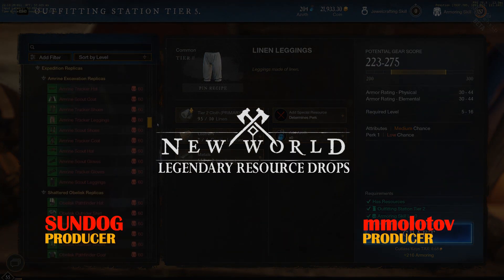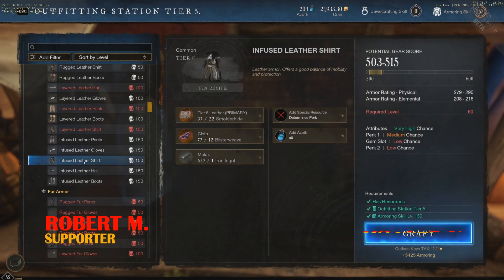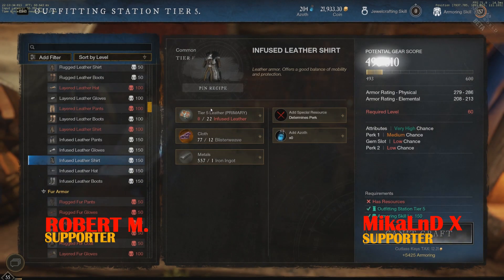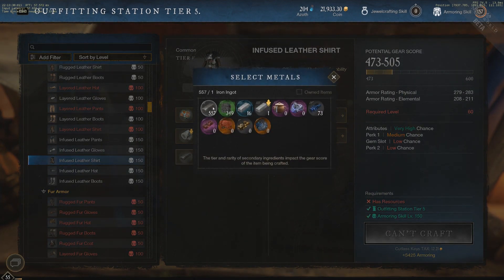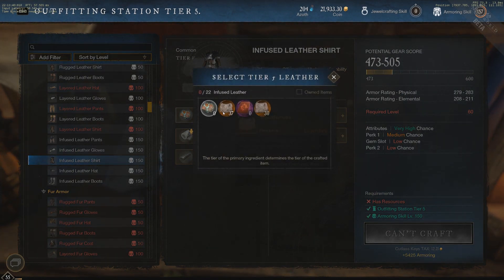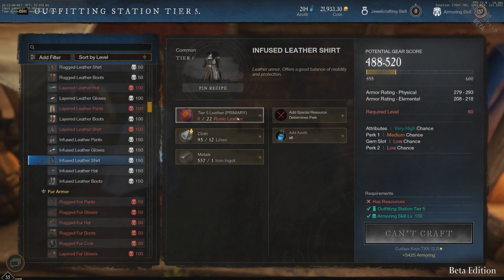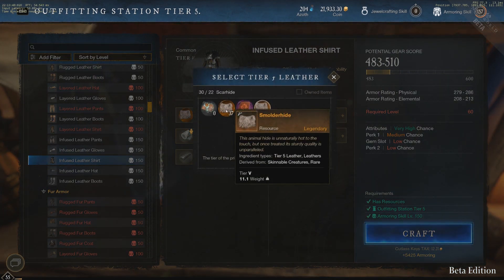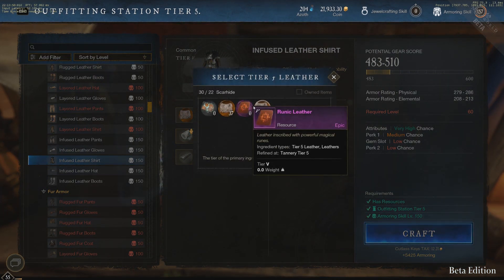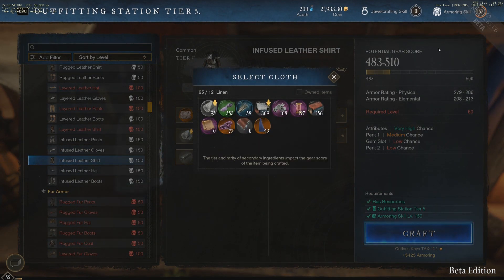Hello everyone! Every tier of refined resources can be replaced with the same tier or higher resources to increase the final gear score range. For example, iron ingots can be replaced by Phi Iron and Steel ingots with Void Metal as primary crafted resource. And the highest tier resources like oricalcum, infused silk, and infused leather can be replaced by legendary resources that will increase the overall gear score significantly.